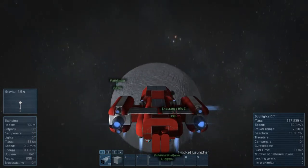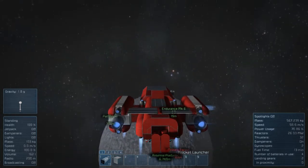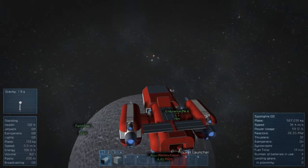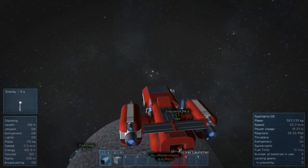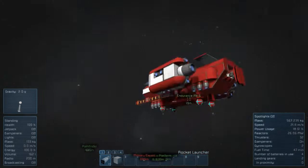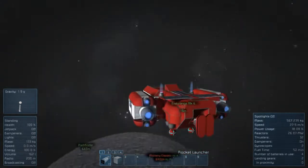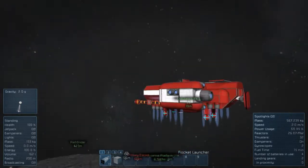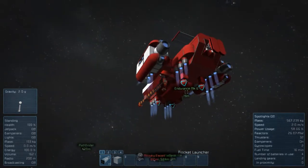When they actually release planets into the actual game, I'm expecting them to do more realistic gravity where it'll actually be 1G. This concept would probably still work, but this ship itself probably won't be able to take off.